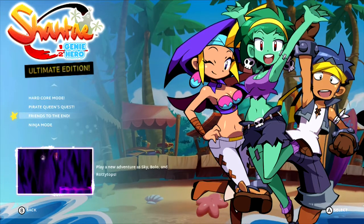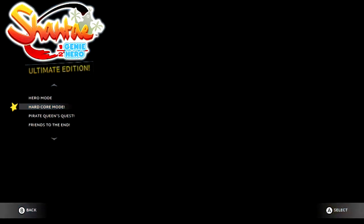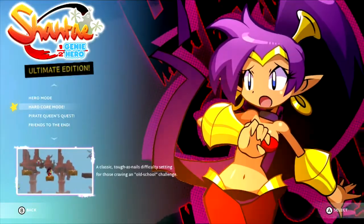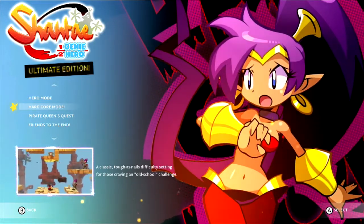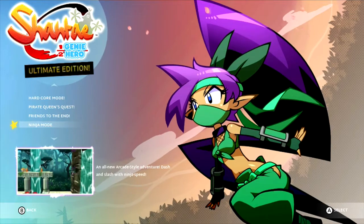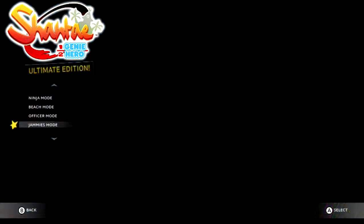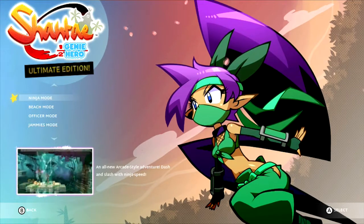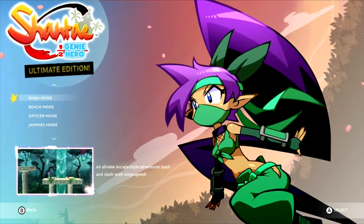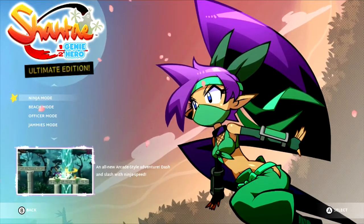The only two I'm not going to be showing off today are Hero Mode, which pretty much gives you all your transformations right at the beginning — great for speedrunners — and Hardcore Mode, if you want an extra challenge. I think Friends to the End was challenging enough, thanks. I've seen the horror of some Call Me Johnny stream about it. Today we're going to be showing off the bonus modes: Ninja Mode, Beach Mode, Officer Mode, and Jammies Mode. I have played all of them, and the only one I've beaten is Officer Mode. But I'm not going to be beating any of these — just showcasing them.